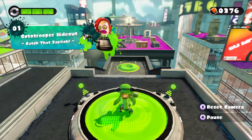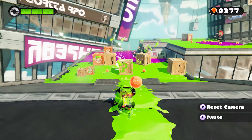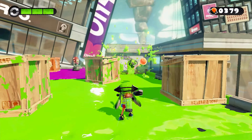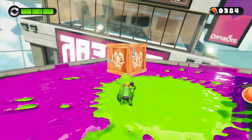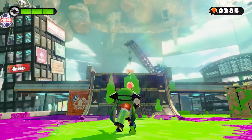We're just gonna jump in with mission number one: Octo Trooper Hideout — catch that Zapfish, and there's a 600 coin reward coming our way. I'm curious how those missions are split up. This looks like the very first mission we did in Octo Valley, except now we have a charger, which is basically a sniper rifle. In single player you don't have to worry about scrolls, it's just a case of getting through these missions.